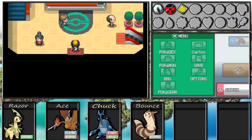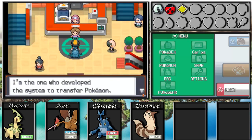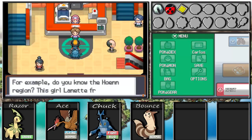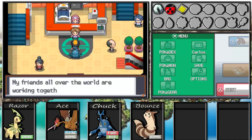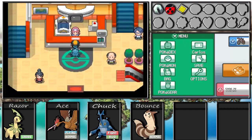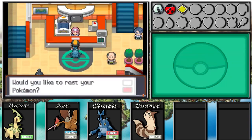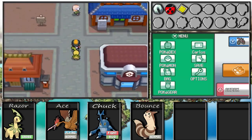We're in Ecruteak City. Heading into the Pokemon Center - and someone stops us. It's Bill! He says he's the one who developed the Pokemon storage system, and mentions that Lanette from Hoenn made it easier to use. His friends worldwide are working to improve Pokemon trade and storage systems. He has to hurry back to Goldenrod City. Next episode, if you go to Goldenrod City, Bill gives you something special - I'll show that next episode. And with that, I'll end the episode here - peace out guys!